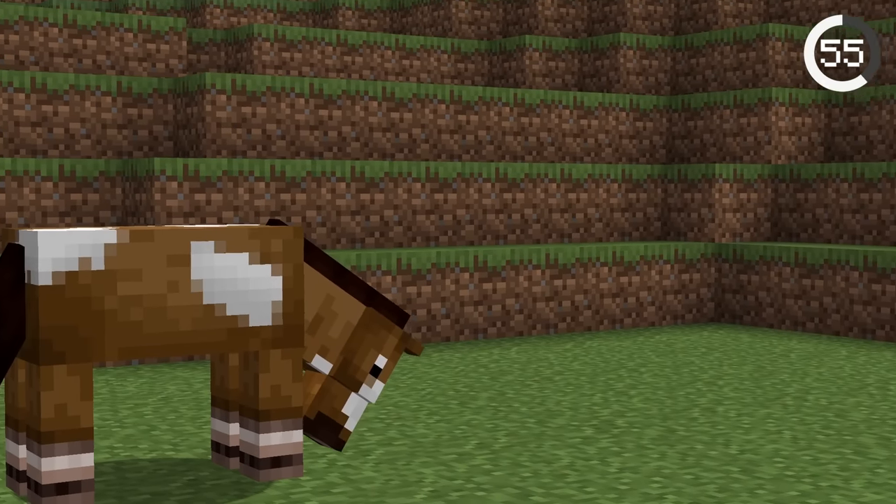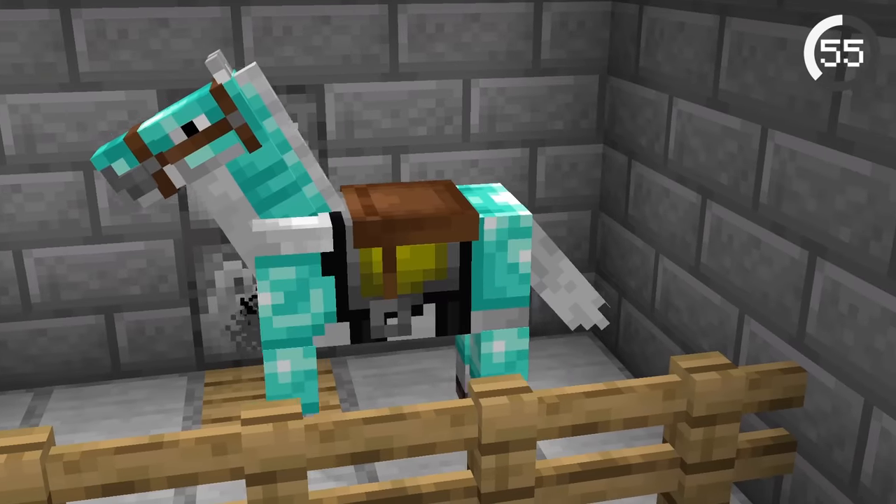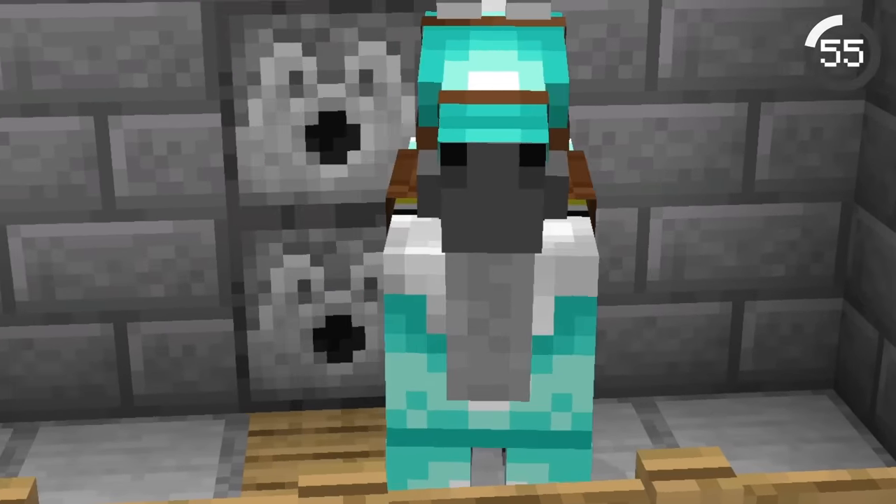Dispensers can be used to dispense armor directly onto yourself, but something lesser known is that this works with horses as well. Just point dispensers at a horse and you can equip saddles and horse armor.